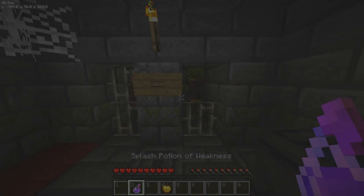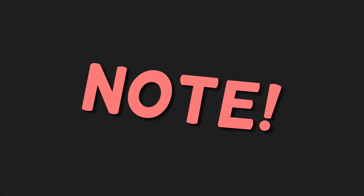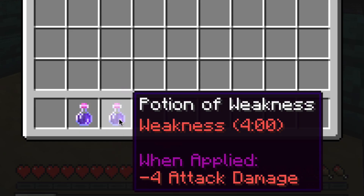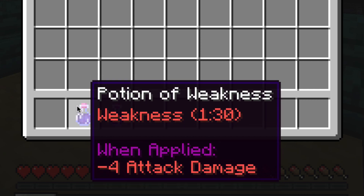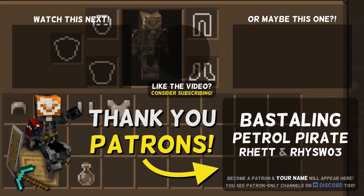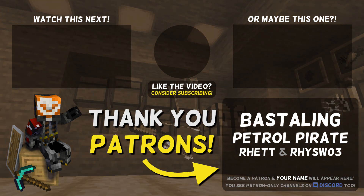This is important if you wish to apply the effect to a villager to cure them from being a zombie villager. Note: you do not need the longer-lasting Plus version to cure a zombie villager. Converting the cheaper one and a half minute version into a splash potion is more than enough. Subscribe for more tutorials and let's play content. Thanks for watching and see you next time.